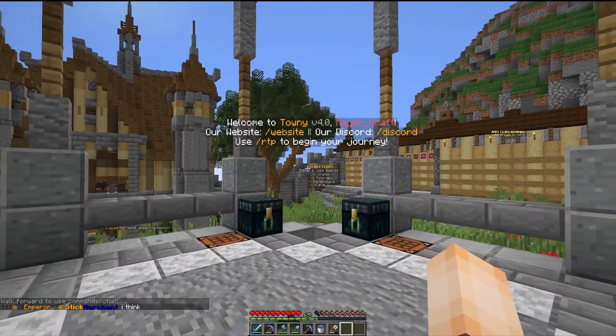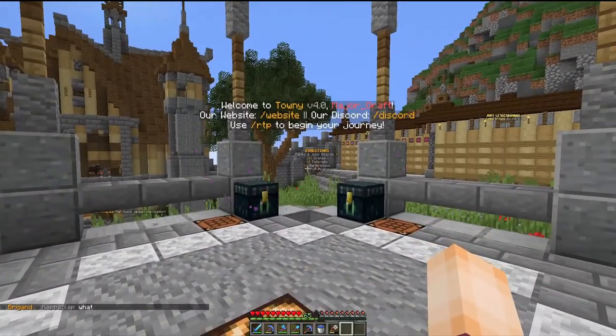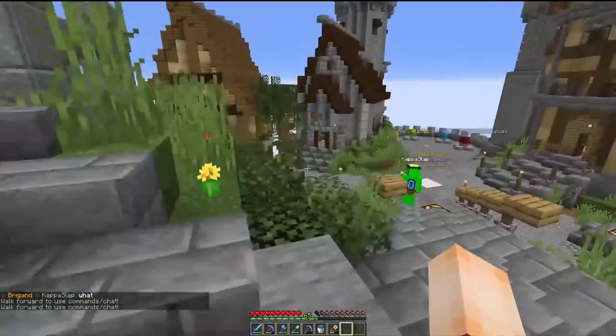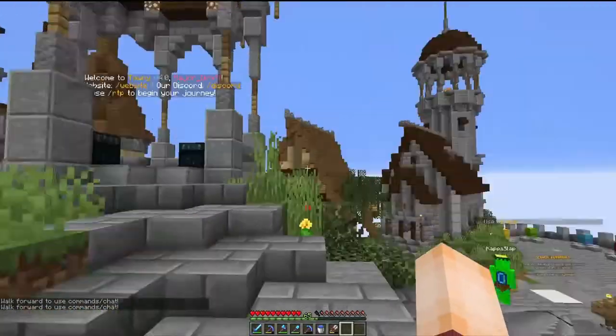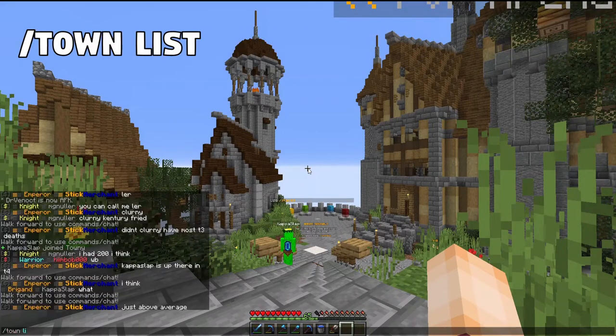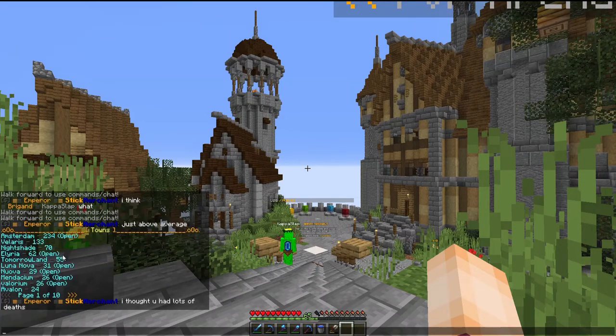So guys, here we are — we've found a server that we want to play on. In this instance we're here at the Shadow Kingdom Townie server, which is the server that I play on as an example, and we're here at the spawn and we want to find a home, a place to start our building journeys. The first command we need is slash town list, because this brings up a list of the towns on this server in the chat so we can find some towns to look in for a plot. You'll notice that some of these towns are labelled as open and some are not.